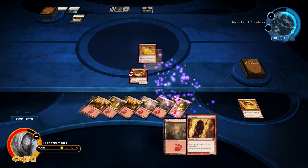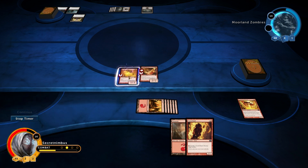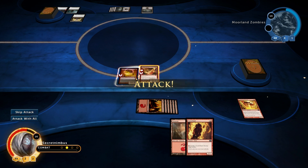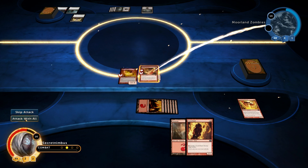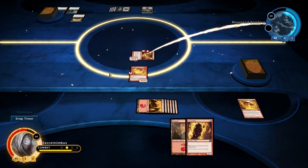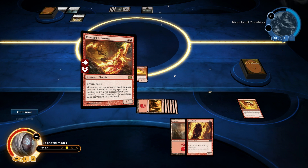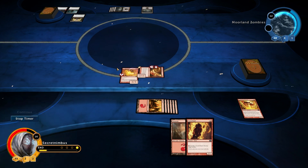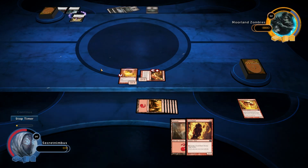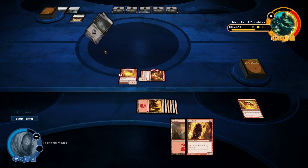Let's throw down a card and get a second creature out. I've got two flying creatures now — he'd basically have to have two flying monsters to block unless he's got a creature with reach, which would then be able to defend. So I'm going to do two more damage to him. We're doing well here guys — he's down to 12 health. That Endless Ranks didn't do anything because he's got no zombies on the field.